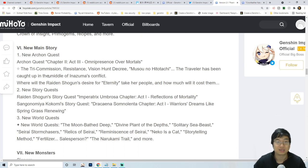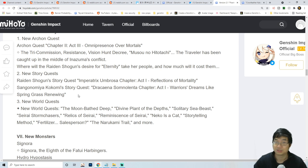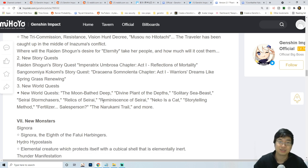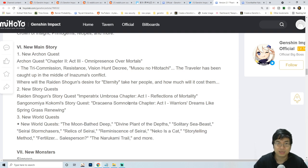We can see new Archon quests, new side quests, and new world quests - there's actually a bunch of them. I believe the Archon quest will give us at least 60 to 120 promo gems and the new story quest will give us another 60 to 120 promo gems. On the plus side we can be getting 240 promo gems. With 30 to 60 promo gems for the side quests, I'm estimating about 400 promo gems from the main stories.